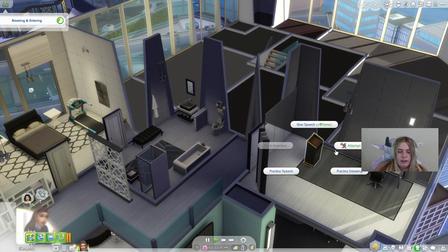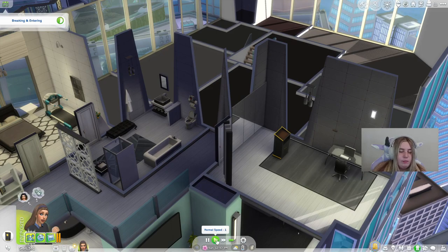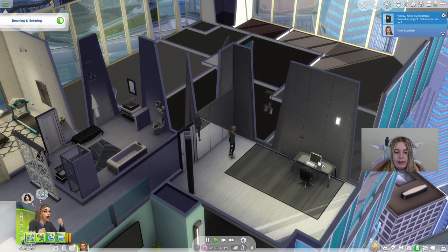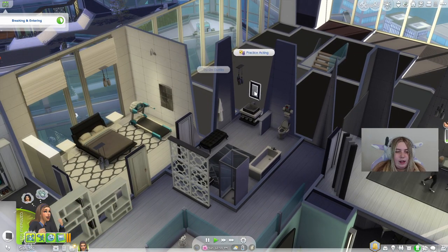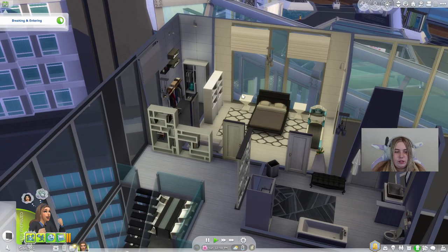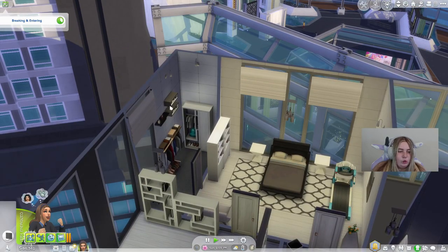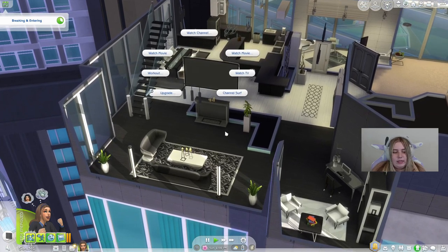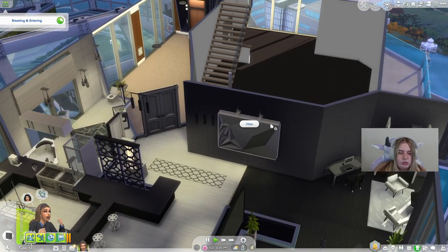Keep in mind we're still level one, so there are things we can't really swipe. We can swipe this politician stand though. The more you level up - like the kleptomaniac trait - you have to work your way up to stealing bigger items. I can't swipe the computer because we're not high enough on the list. One difference I notice is there's no real cooldown period here. With the kleptomaniac trait, if you steal one item you have to wait like three hours. With this mod, you just take as much as you can during your allowed time frame.